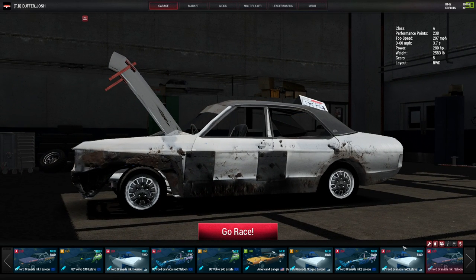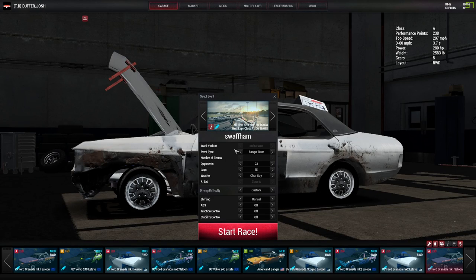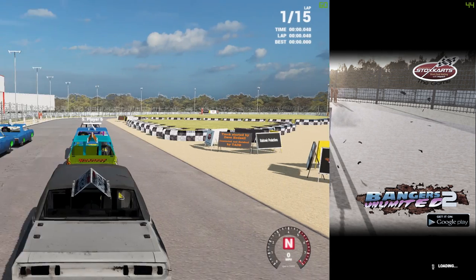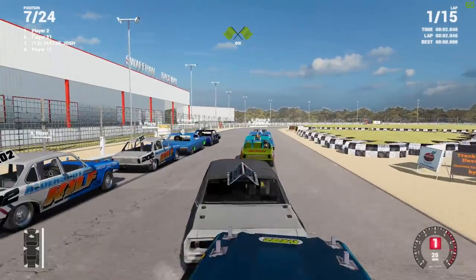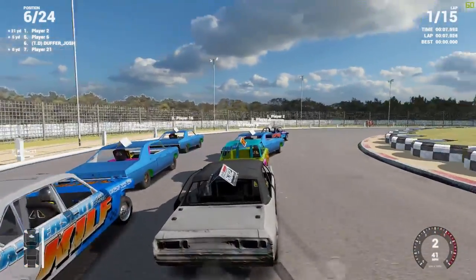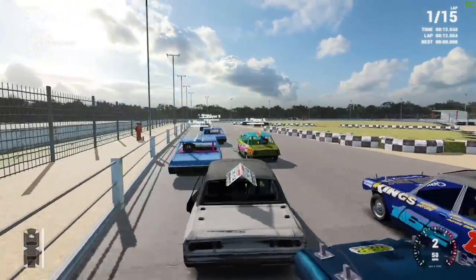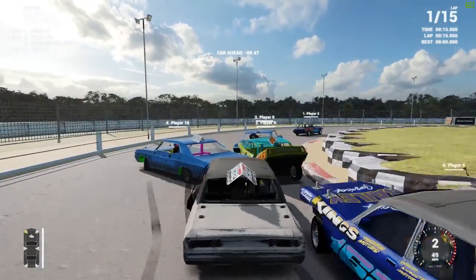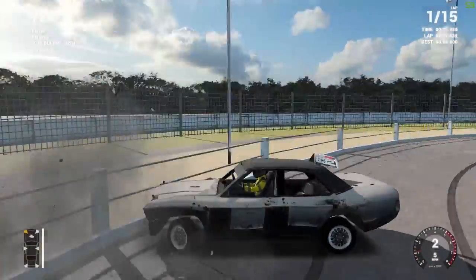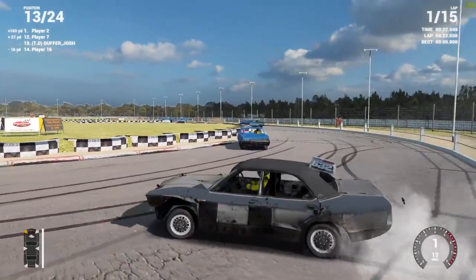Let's go take this beast for a rip. I have not changed anything under the bonnet so it's all the same. Let's take this 1975 Granada to the track. I managed to get all AIs on this, which is absolutely awesome — I had a mod interfering with it but I've got it all sorted now. It's all AI banger mod with the Mark One saloon — let's go for some trouble.